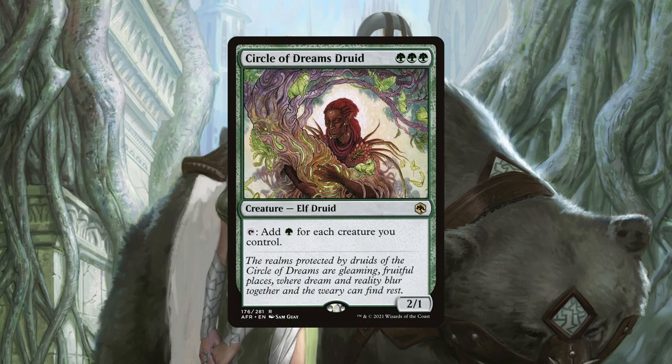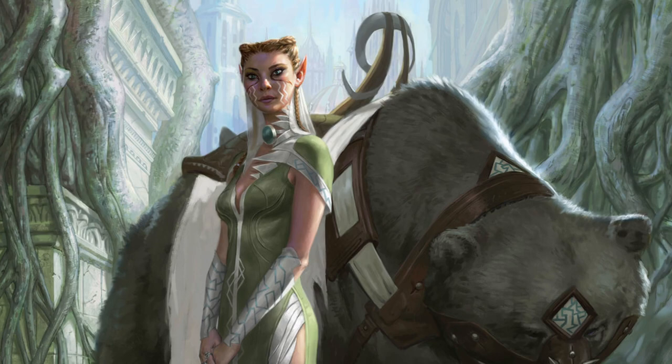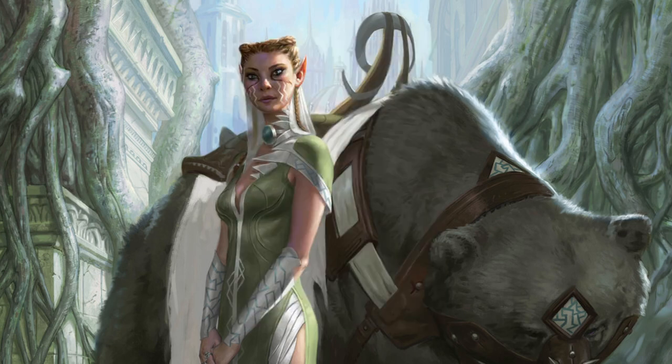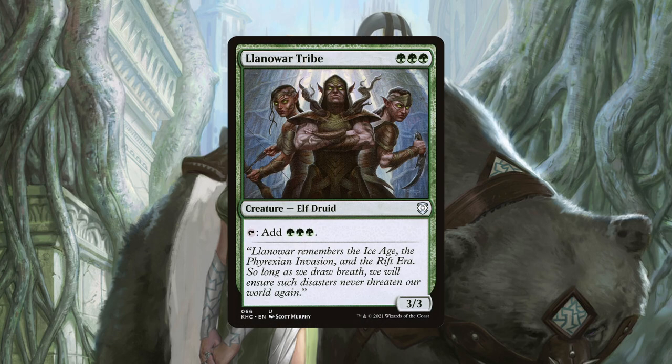Circle of Dreams Druid is almost an Itlimoc on a creature, costing three mana and adding a green for each creature we control. But having this effect on a body — while initially seeming like a downside because it can be removed more easily — is actually an upside because many of our untap effects only work on creatures. Being able to get two tap effects from this card will put you so far ahead on mana that the only thing stopping you from casting cards will be how many you have in your hand. However, there is one other creature that can actually produce more mana on average than Circle of Dreams Druid, and that is Karametra's Acolyte. Costing one more at four mana, this card adds an amount of green equal to our devotion to green. Our deck largely consists of permanents, and 58 of those contribute green pips for devotion. It isn't hard for Karametra's Acolyte to tap for 10 to 20 mana, sometimes more.